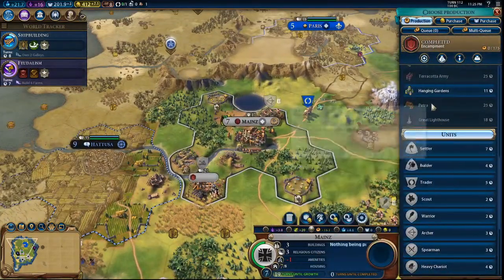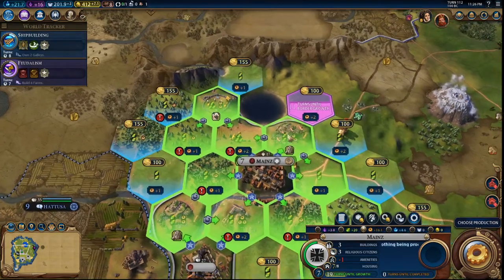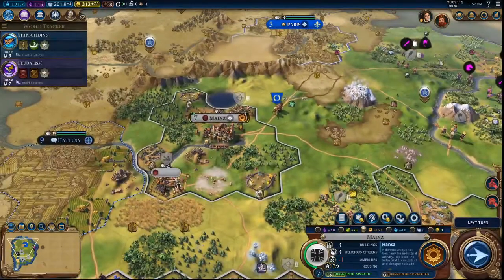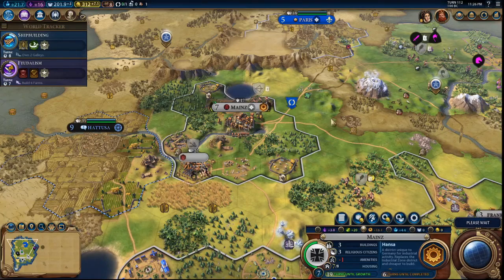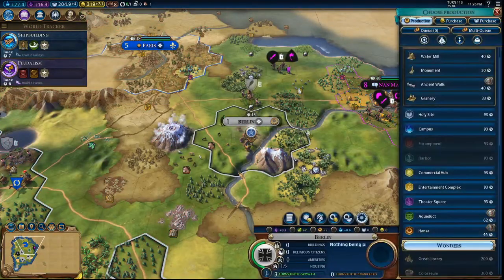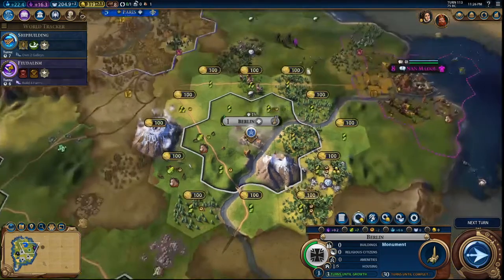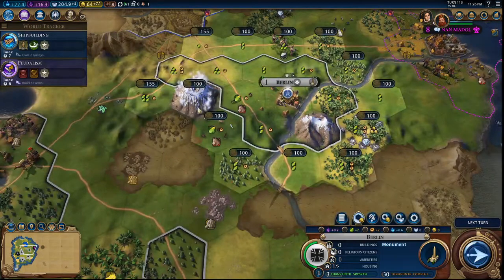How much shall we have you build? Let's have you build a Hansa since you need more production. Let's go ahead and do it over here. You stay on alert. Let's go ahead and settle there and get a monument. We're going to start grabbing those spots because we want to make sure we get everything in range of this natural wonder. Go ahead to that hill.